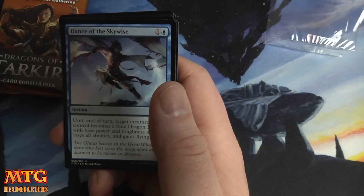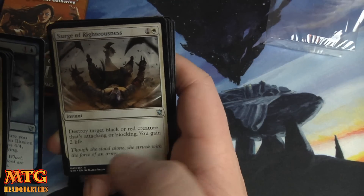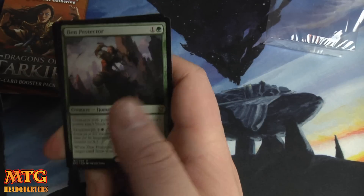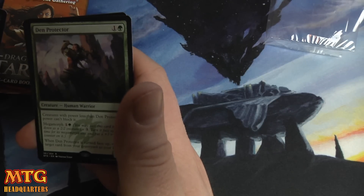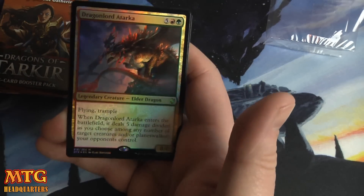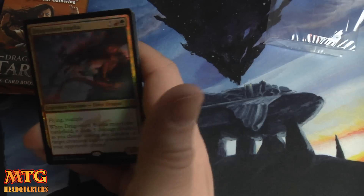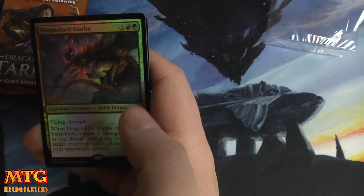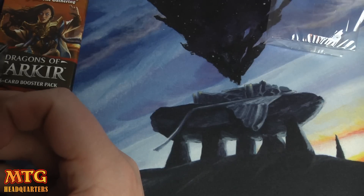Here we have Dance of the Skywise — you know what, I played that and it didn't play as good as I thought it would. Surge of Righteousness — obviously a good sideboard card. Self-Inflicted Wound. And the rare is Den Protector, a 2/1 for two: creatures with power less than Den Protector's can't block it, and it has megamorph — when it's megamorphed, return target card from a graveyard to your hand. Our very first pack has a foil mythic in it: Dragon Lord Atarka — great for some EDH players I'm sure — flying, trample, 8/8, and when it enters the battlefield deal five damage divided as you choose among any number of target creatures, planeswalkers, or opponents. Wow, that's a spicy pack — I bet that card's worth a few bucks at least right now.